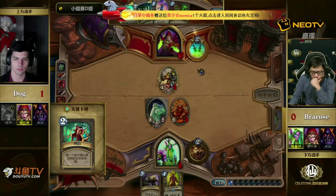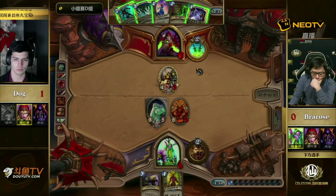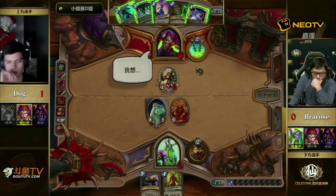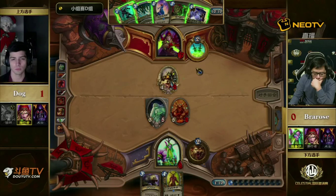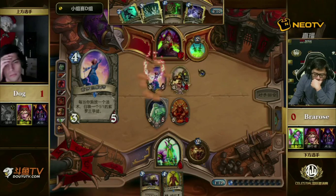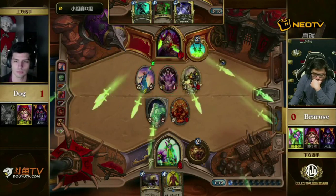Looks like Dog is a Sap away from lethal. He was one damage off. Obviously didn't have Tinker's in hand at the moment. Tough turn for Dog — everything is honestly viable. He could go for Violet Teacher Fan, but then you don't have much mana left. He could just go for Sprint and pick up a Sap plus a Prep to finish off the game. Looks like he's just going to favor the Violet Teacher and not respect any burst from Bra Rose right now, figuring he's probably dead anyway if Bra Rose has the combo.